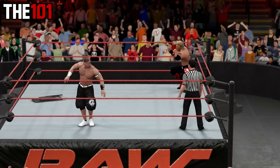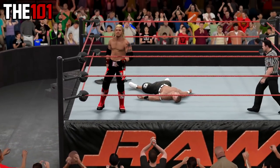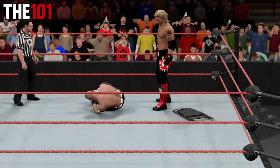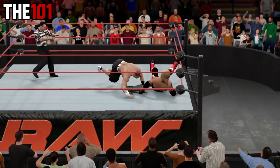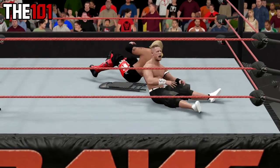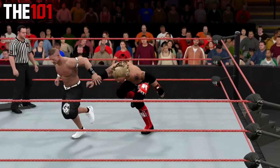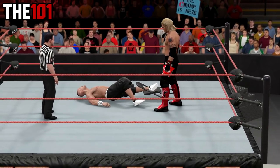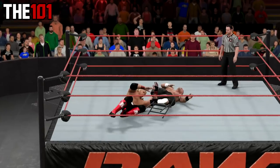Up next with thing number three, we have got some steel chair tips. In the series we have covered a bunch of table and ladder tips, and whilst the steel chair hasn't changed a great deal in recent years, there are still a thing or two you might not be aware of. In addition to regular chair strikes and the ability to do your moves on the steel chair, there is also the chair DDT — simply done by grappling your opponent with the chair in hand. You can also wedge the chair in the corner with the two top buttons, then throw your opponent headfirst into it. You can wrap a steel chair around your opponent's leg by pressing the grapple button near the area, which will allow you to either do a stomp on it or do a diving move off the second rope or even the top rope.